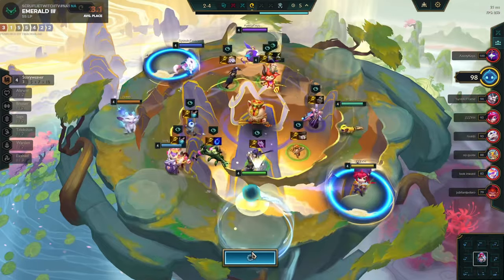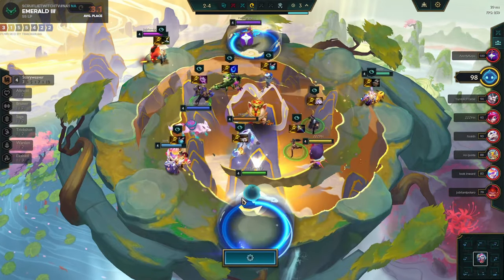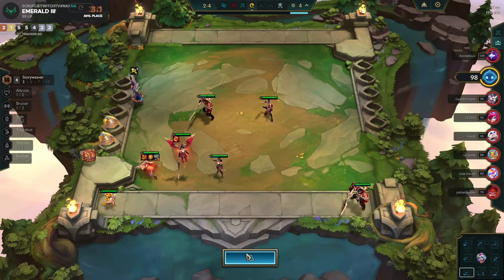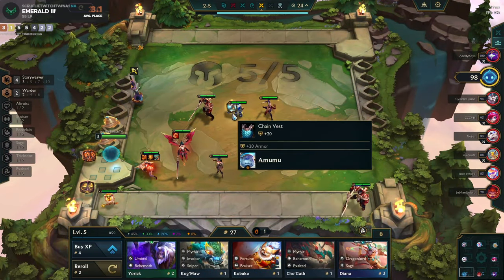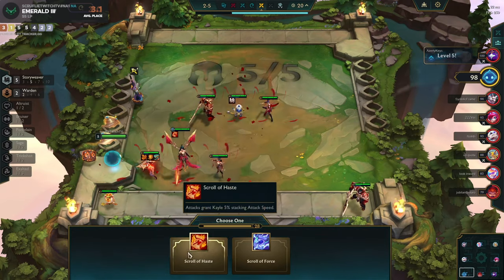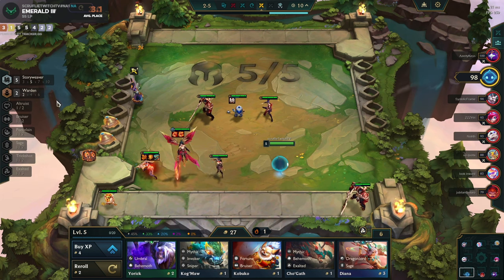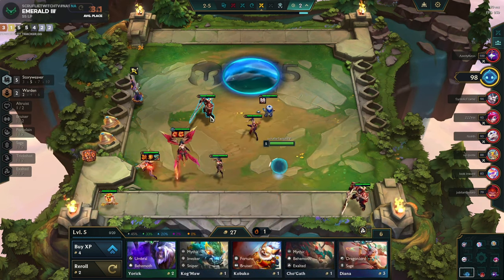Here we're starting to scout and look at what spatulas make. We're looking for the Story Weaver spatula, which is the Chain Vest, in case you guys didn't know. The good part about playing this set is I'm getting to the point where I know all the good spatulas to make. Mystic or Mythic — whatever it's called — is the spatula with the tear, off the top of my head. Could be wrong, but pretty sure that's it. Story Weaver is really the only one you need to know.